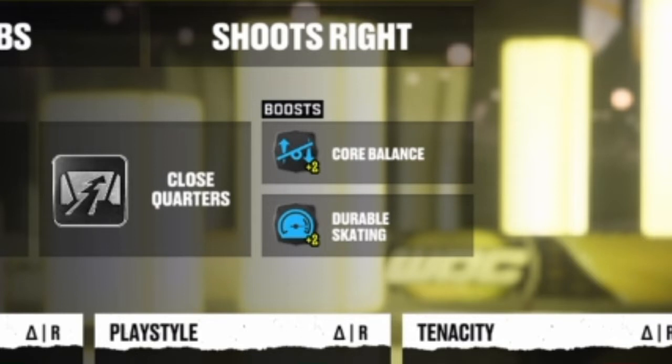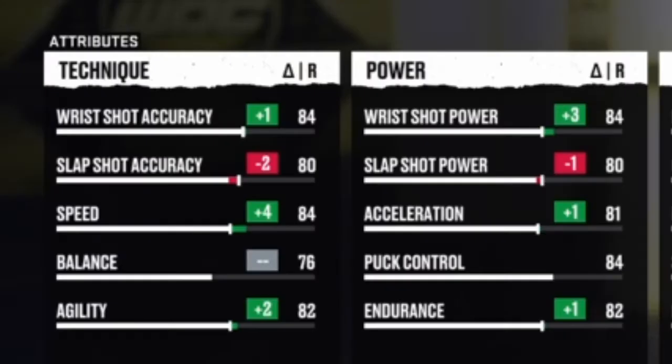This build's size means it doesn't have great balance, so I wanted to boost that as much as possible. I also added Durable Skating to boost his speed, as Point is just an out-of-this-world skater. Here's a quick look at all the attributes. Speed is at 84, agility 82, acceleration 81, balance 76. I would have liked to get these a little higher but it just wasn't really possible to balance everything — these are still pretty decent totals.